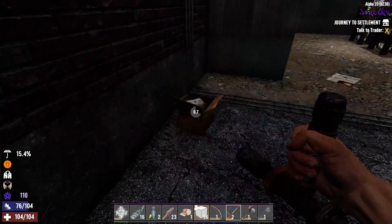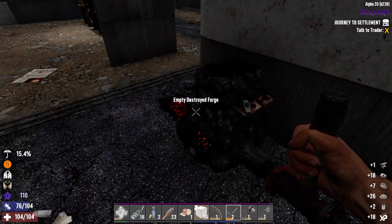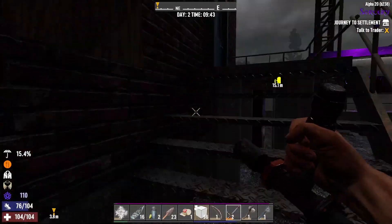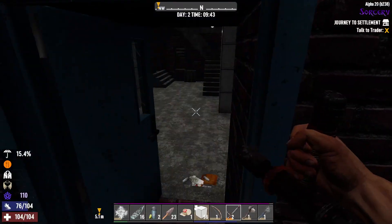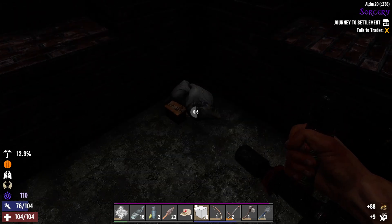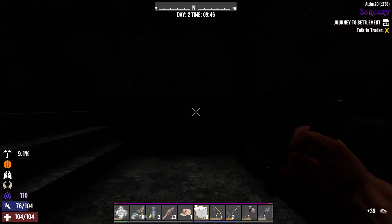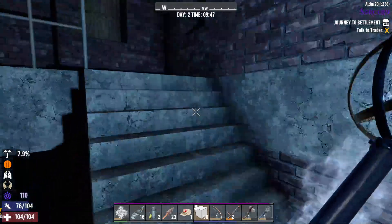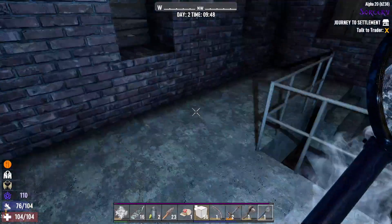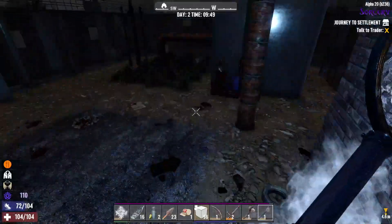Let's see what else I can sell. An anvil — and it's only day two, already finding some nice stuff. Let me quickly go in here and see what's inside — some brass and some more rock. I'll get my staff out as it gives me a bit of light, which is always nice early game. I'll leave that and go see if it is Jen like I think.